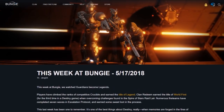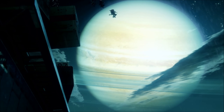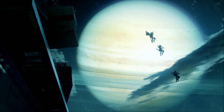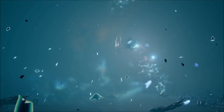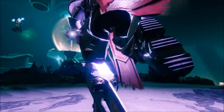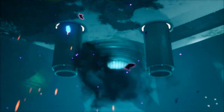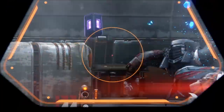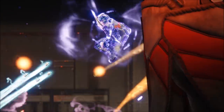Bungie's latest weekly update has some very interesting things to say about Warmind's power progression system — the studio is quite frankly not very happy with it. The Warmind progression system is an improvement over Curse of Osiris but still not where they ultimately want it to be. Key issues include: smoothing the transition into the endgame grind after the campaign, particularly a brick wall at 345 where progression goes from fast to super slow. Once milestones are complete, there simply aren't rewards to chase. Exotic masterworks and seasonal ranks help a little but aren't enough. Weapon randomization and records coming in September should also help, but Bungie acknowledges this isn't a fully solved problem.